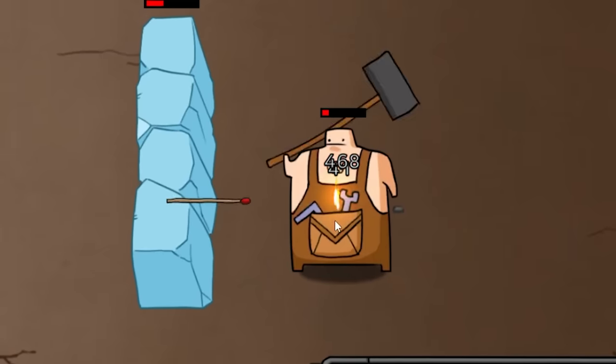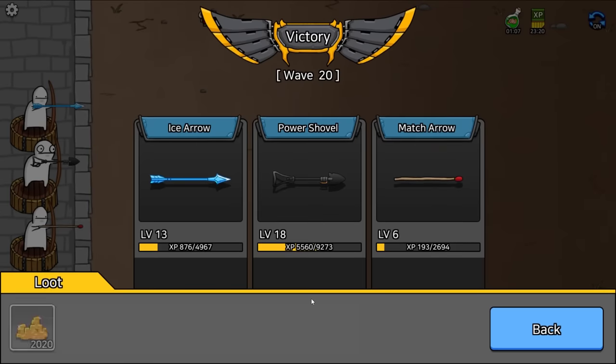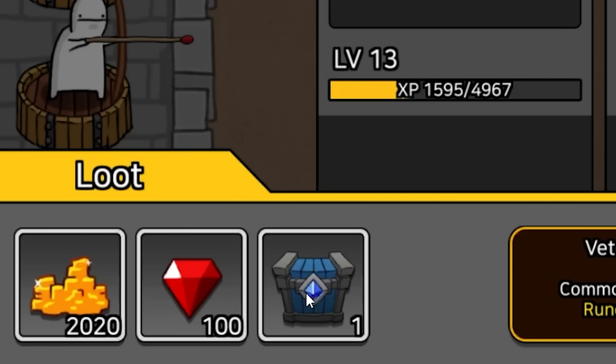He's also on fire, so it looks like the match is lighting him. And he's got nice chest hair, but he's dead. We got a veteran rune box and then rubies — let's open this up. Give us something rare — we got a unique rune stone. I think it does five damage, but it's unequippable because my arrow doesn't have these slots unlocked.